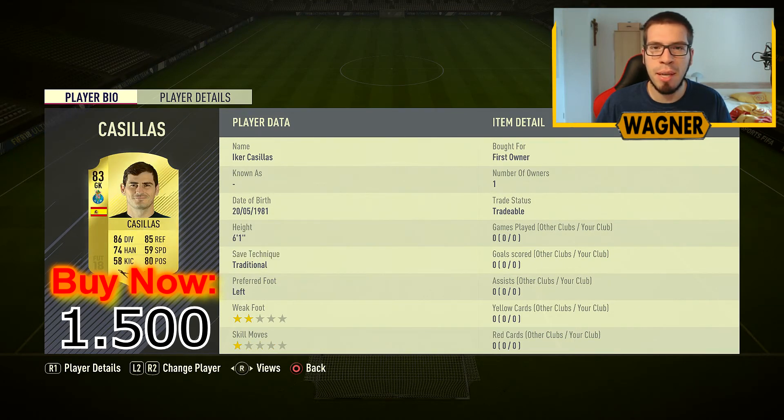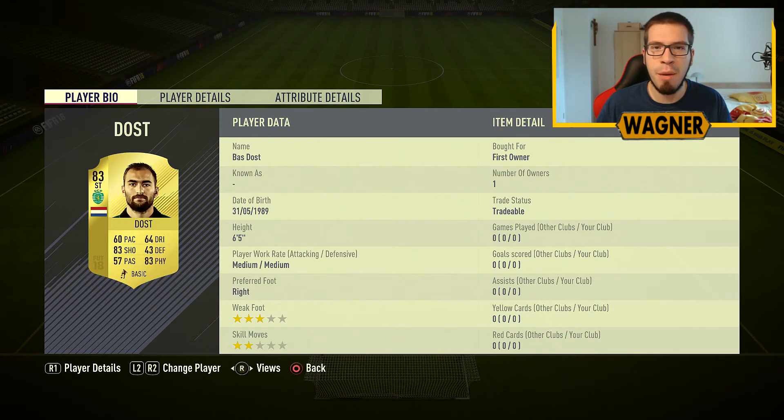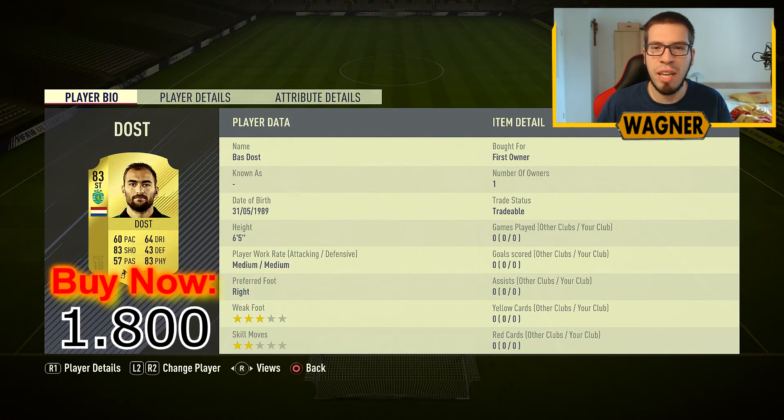Another goalkeeper and another Porto player, the 83-rated Iker Casillas, 1500 coins. And then we end this challenge with a Sporting CP player, the 83-rated Bas Dost, 1800 coins.